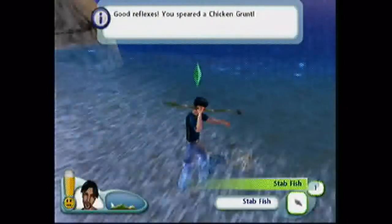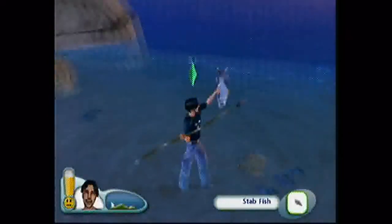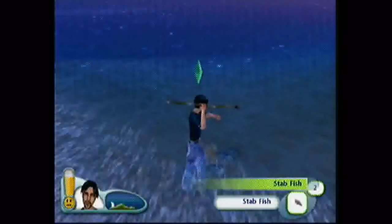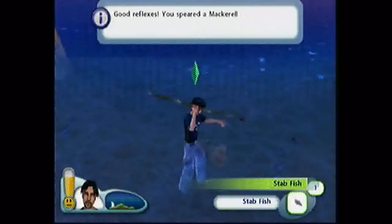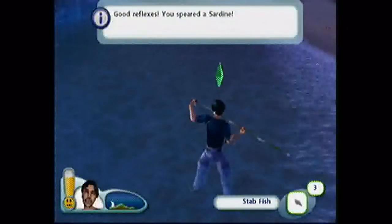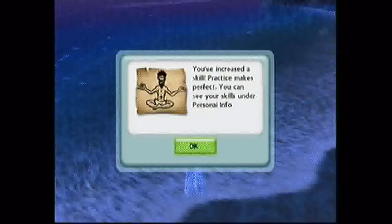It just depends on the location. Let's try to stab another one. Sometimes it's random — the kind of fish that you get. I got a big one. That's huge — a speckled grouper. This one's probably another sardine. And that's another sardine. Let's try to catch another one, then we're going to move on to another school of fish. That's another sardine. That's actually a mackerel. I found another one — that's a medium-sized fish. I got a chub. You've increased the skill. Practice makes perfect. You can see your skills under your personal info.